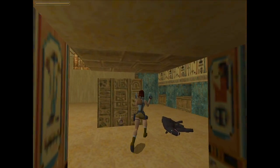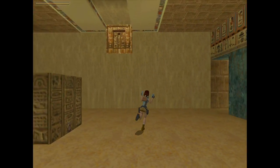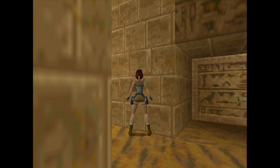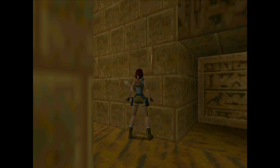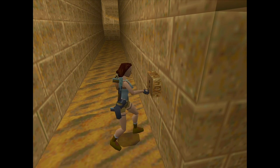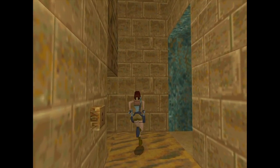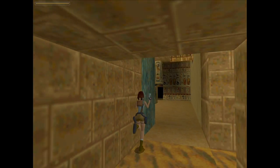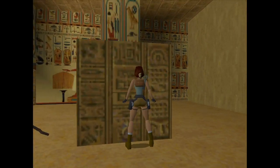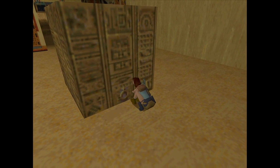Any monsters spawning? No. Out of curiosity, that key we got — is it for this door? Apparently it is. Oh, and it opened this door, and it opened the other thing. Now I suspect we can pull this block to get up into there.